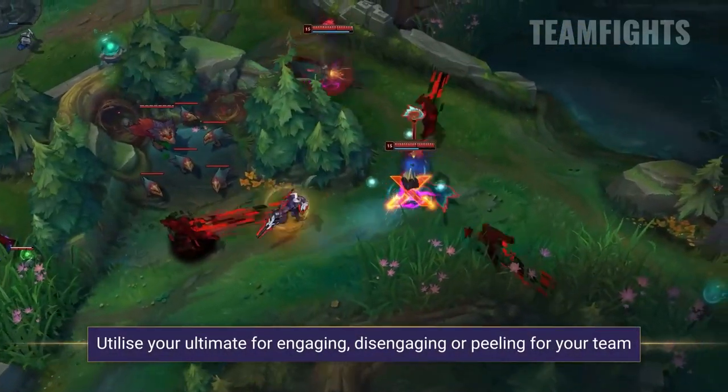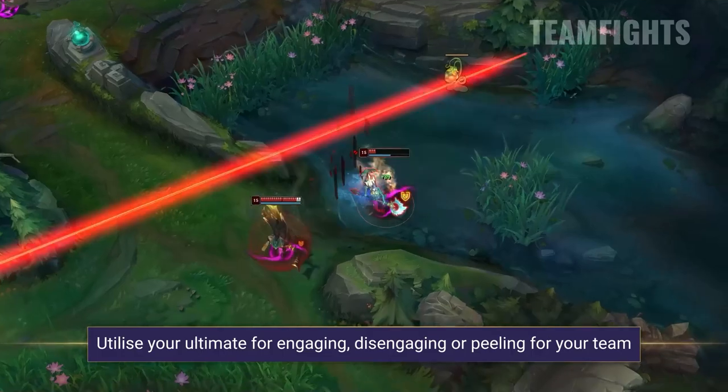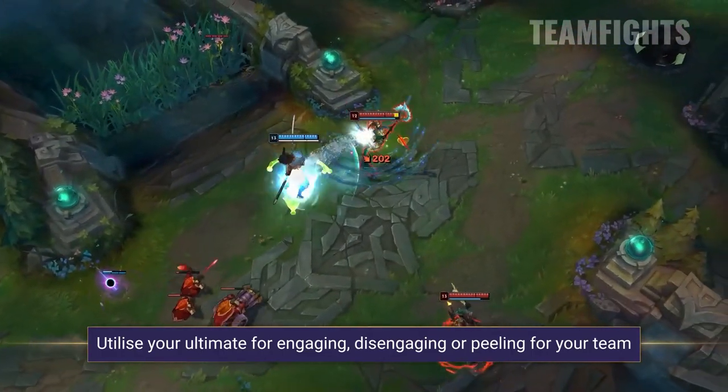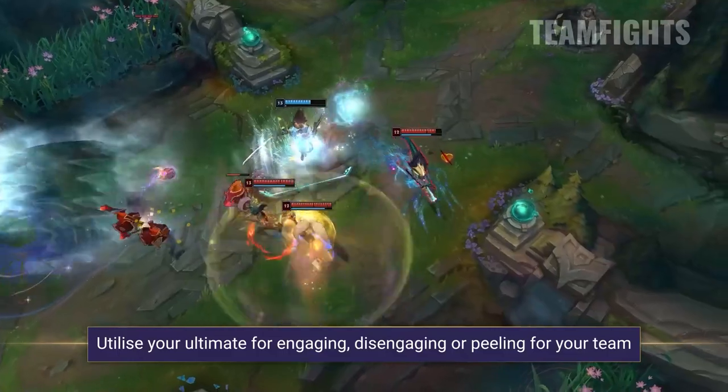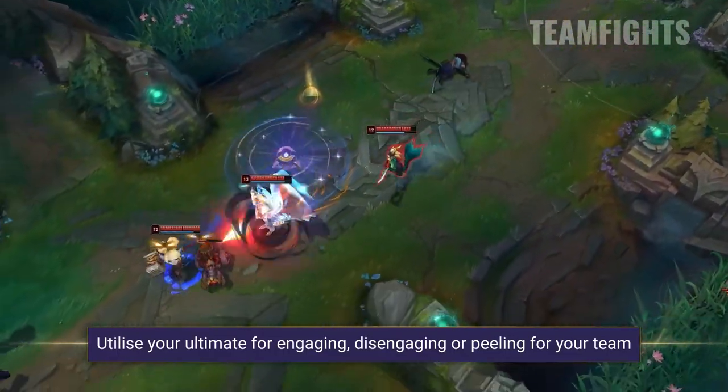In the mid to late game teamfights, your ultimate is an incredible tool for engaging, disengaging, following up on CC, or peeling for your team. It also interrupts dashes and gap closes and can be combined with your Q for tons of AoE CC. Use this wisely to swing those teamfights in your team's favour.